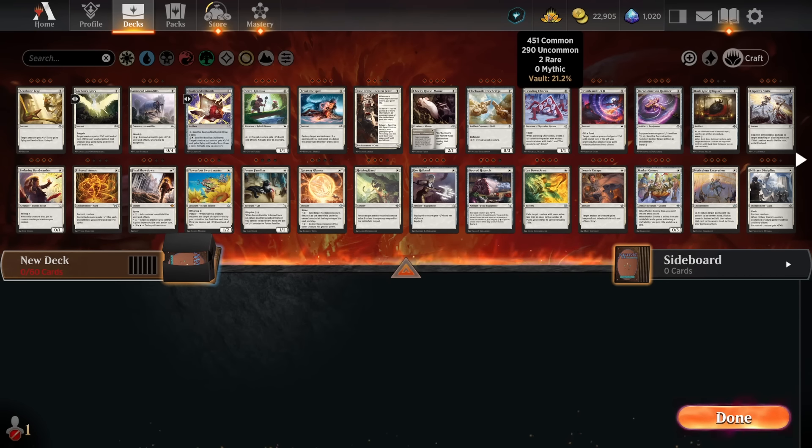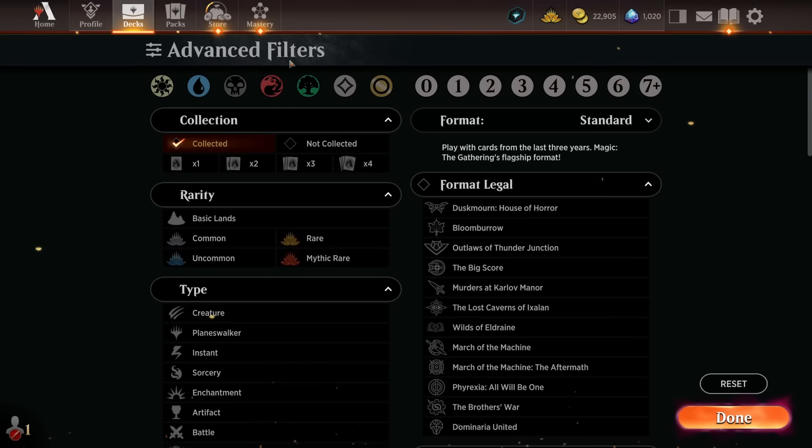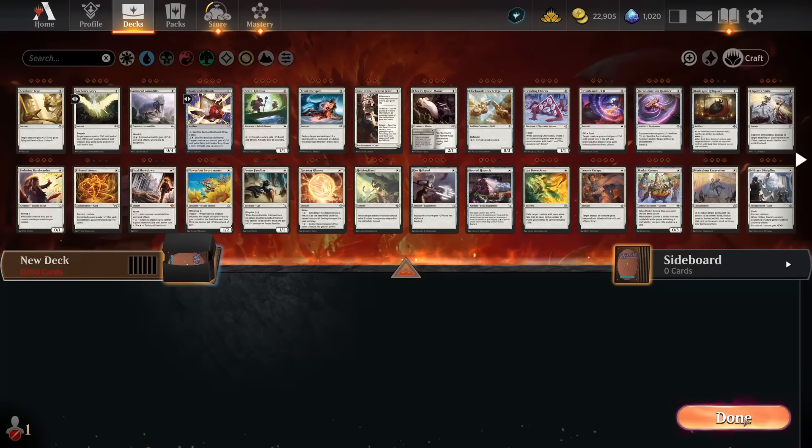I'm trying not to craft anything, even though I've got quite a lot of common and uncommon wild cards, only two rares. My idea is to build a deck in Standard — bear in mind, I have no idea what the meta is — but we're going to see if we can actually win any games. This could be a fun little experiment, especially since the popularity of Brawl has probably fallen off slightly recently until some things change and fix the format.